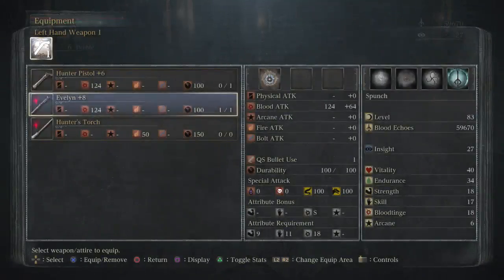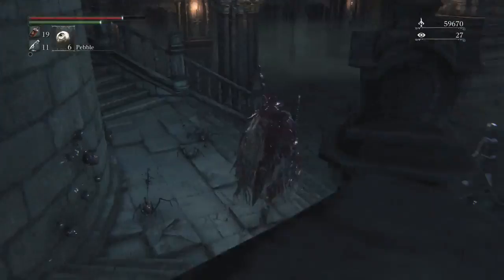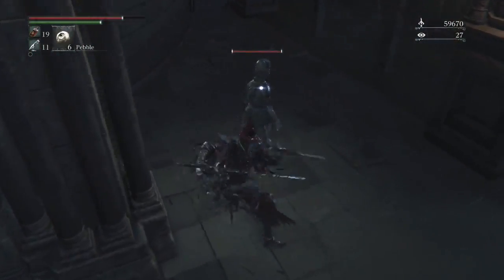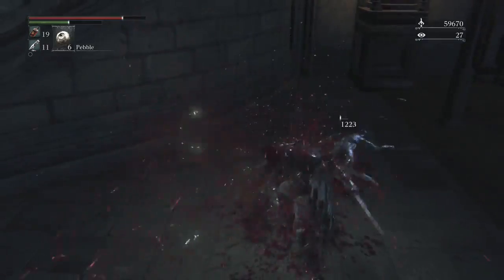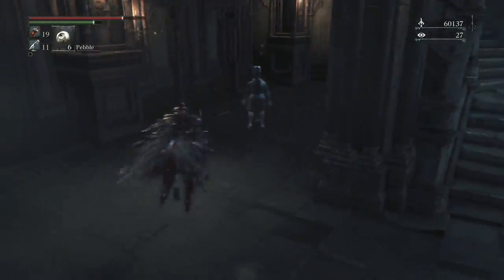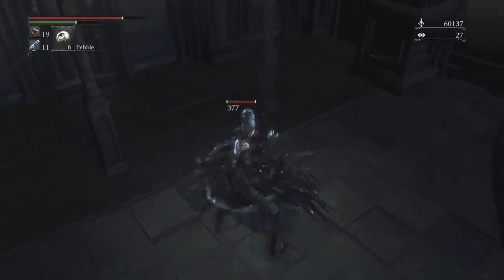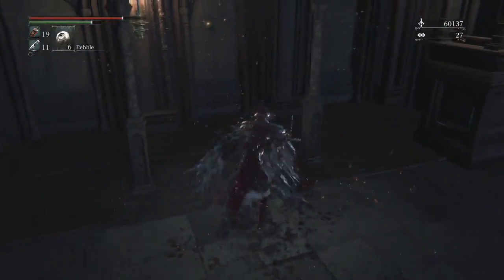I actually was able to get the Evelyn — I'm using that now. These guys do not attack you unless attacked, or one of the bigger ones finds you and then they all start coming after you. But I like to kill them because they give you a little bit of echoes and you don't want them all ganking you at the same time. Whenever you see them, you can get visceral attacks.